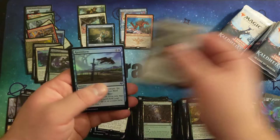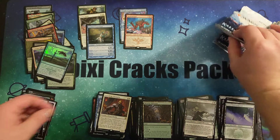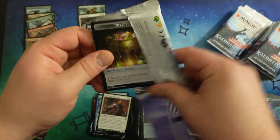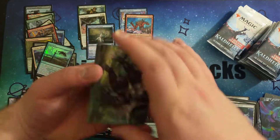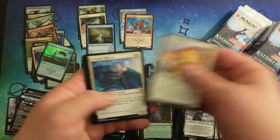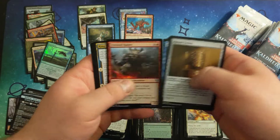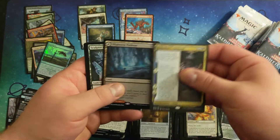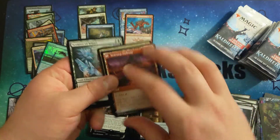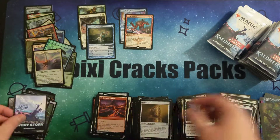Rune Forge Champion. Common and a Foil Common in the back. Vorinclex art — it's not the Vorinclex we're looking for, but the art nonetheless. King Narfi. A Bright Step Pathway — nice. Common and a Foil Common.